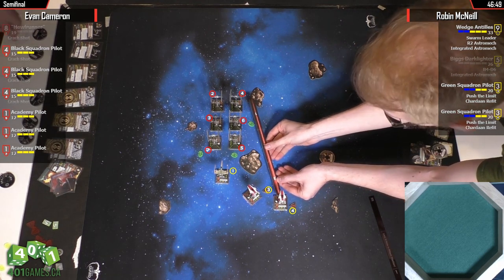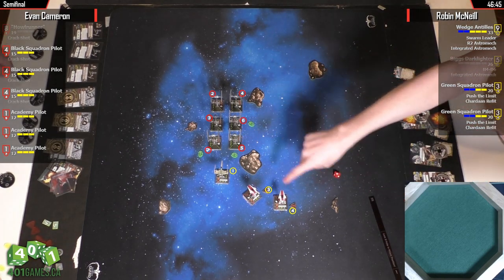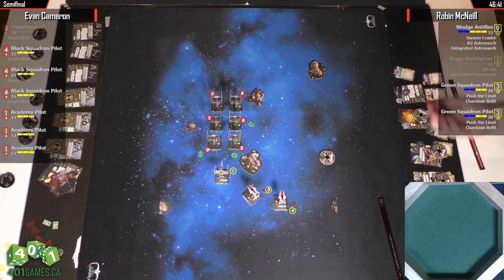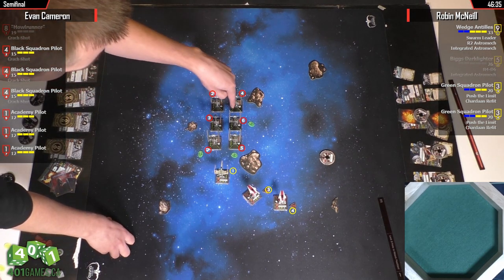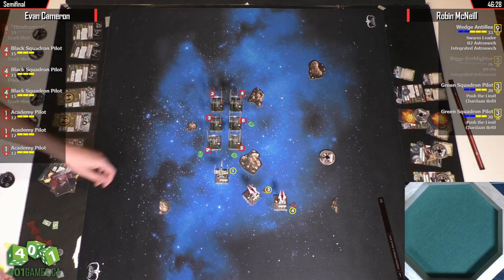Everything is through a rock — your closest point to your closest point is always going to be through a rock for this situation. Two hits, but we don't have a focus — two focuses, so nada. That looks like a range two shot, and then two range one shots. Still bad news for Wedge.